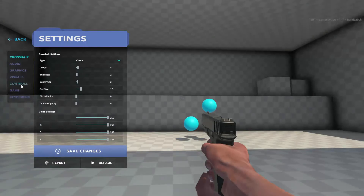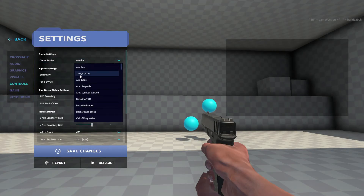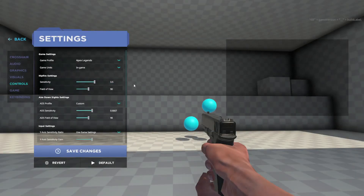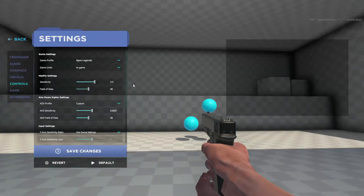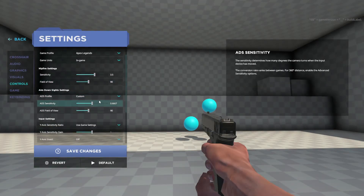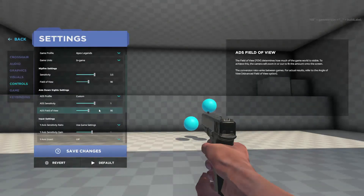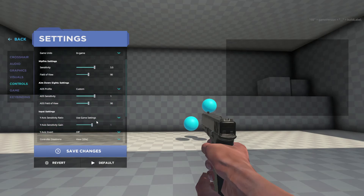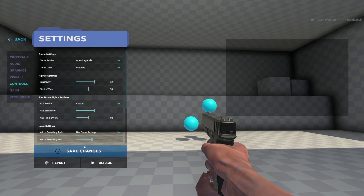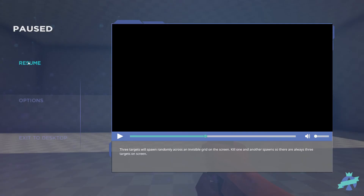Make sure you go to Options, then click Controls. Your game profile is going to be set to Apex Legends. Game unit is going to be in-game. Set the sensitivity to whatever your sensitivity is within Apex Legends — you can check that in your settings. Set the same field of view you have within Apex; by default it's 90 but mine is 120. The ADS profile is set to Custom, and the ADS sensitivity within Apex is by default set to 1. Everything else you don't have to worry about — that's for controller players. Just use these settings and practice within Aim Labs.